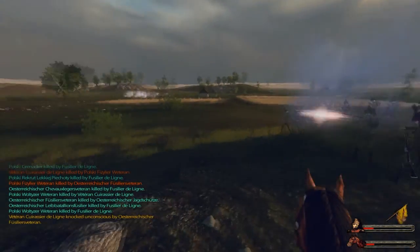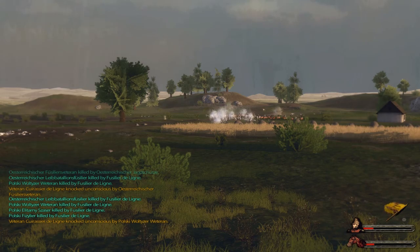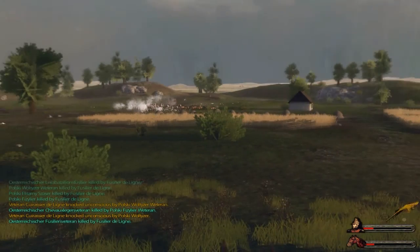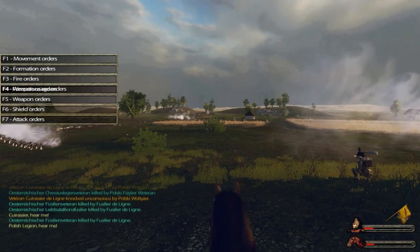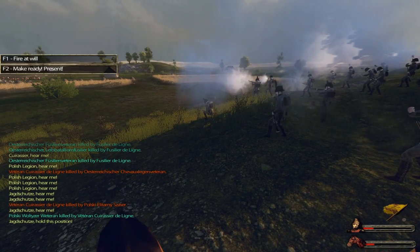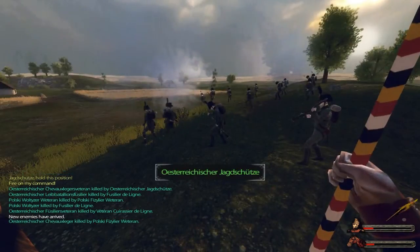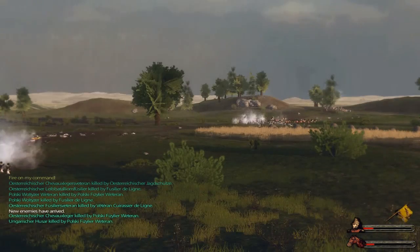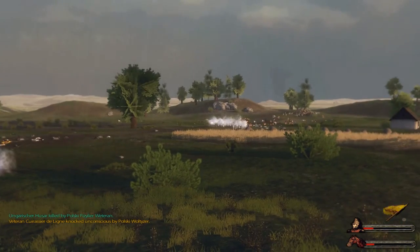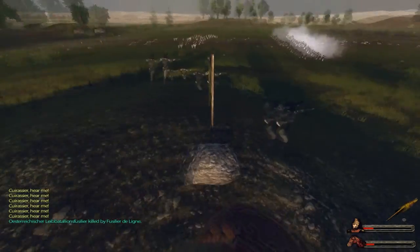Maybe the fact that I clicked the formation thing twice actually set it up so they're actually using the formation now. Jägerschützen — hold there, but I also want you to hold your fire right now so everyone moves into their positions. The enemy is holding their positions pretty well.